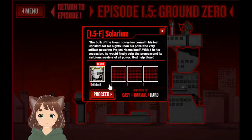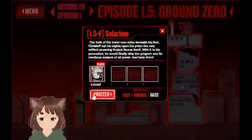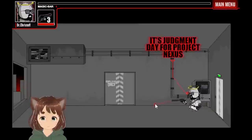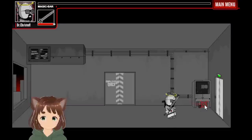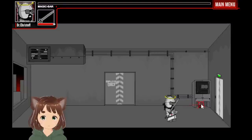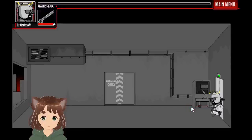We're gonna help them. We're on horror mode, this is 1.5F Solarium. I think we're ready to go. It's just my new Project Nexus. So what we're going to do — we're going to use this sword, try to get rid of the guards with the mask. It's going to be difficult because we really only have a pistol, so we're going to have to try our best.